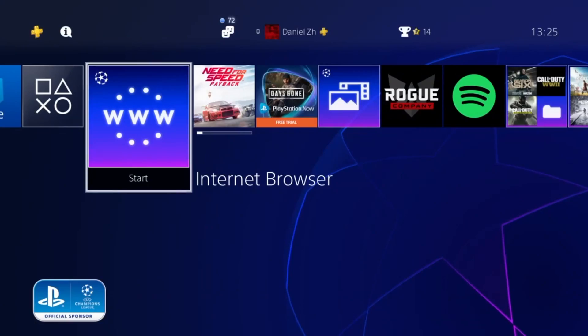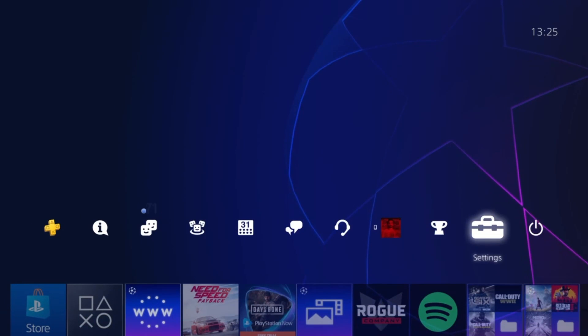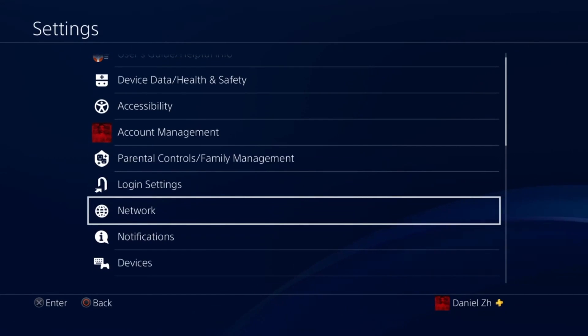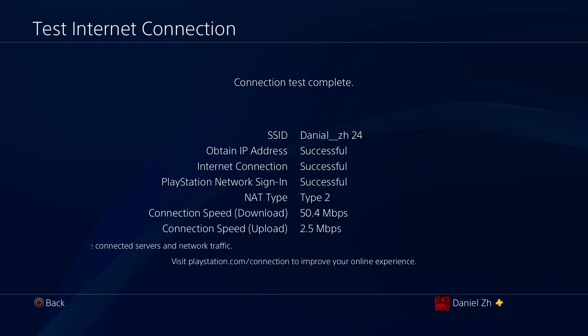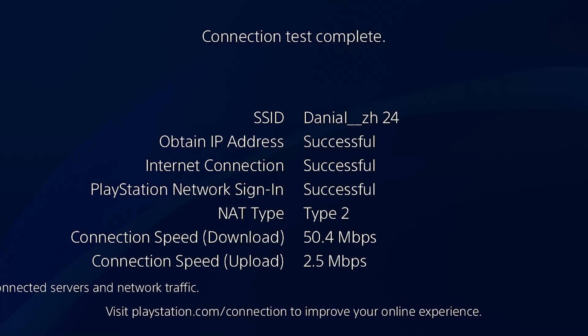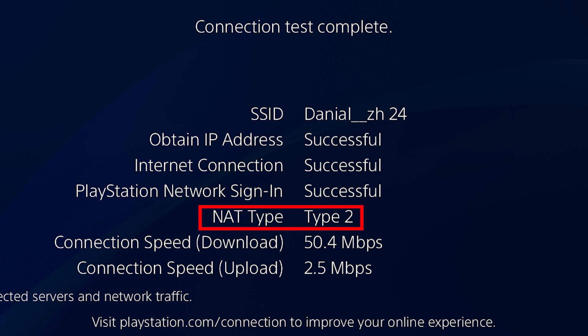Now for the PS4 fix: first test your internet connection under Network settings to check your NAT type. Make sure your NAT type is 2. If your NAT type is 3, you may have problems playing games or joining sessions. If it is NAT type 3, call your ISP to get it fixed.